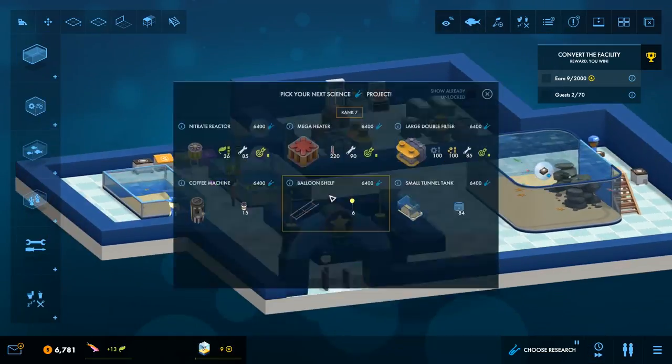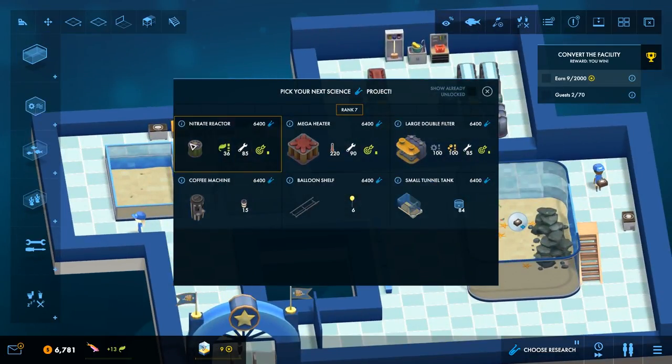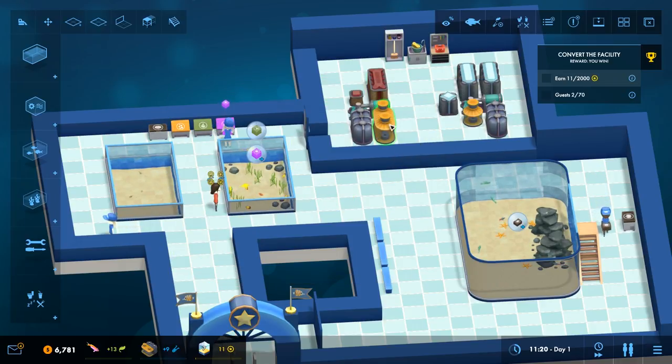I shouldn't need more than two - well, three staff to start with. I seem to have already: a nitrate reactor - helps achieve a higher water quality; a coffee machine, which will be nice for my guests; a balloon shelf, which will be nice for my guests; a tunnel tank, which will be nice for my guests; and a large double filter, which will be really quite useful. I can get in the mega heater and the large double filter because they'll allow me to hit up larger tanks for less pumps.